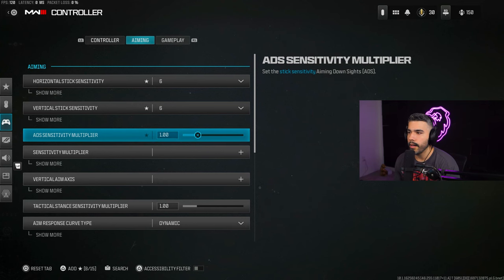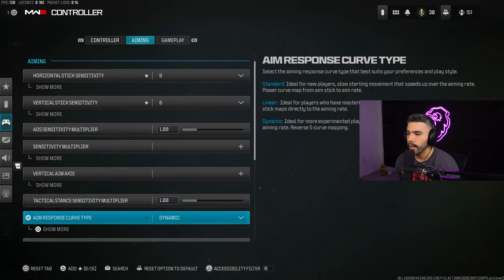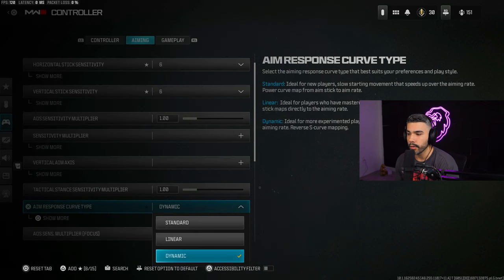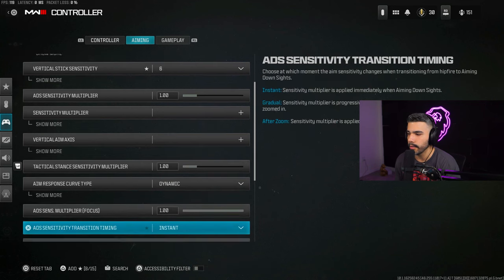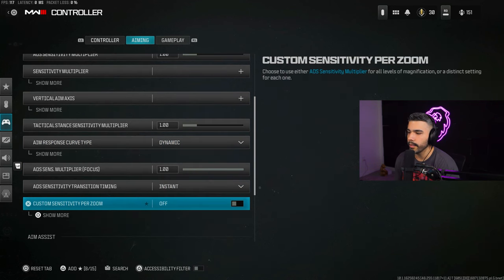Something you really want to do is set your Aim Response Curve Type to Dynamic. This is a setting that pro players have been using for years — maybe 90% or more use it. It allows you to snap onto people a lot easier. Basically it goes from fast to slow: when you move your stick fast it's fast, and when you slow down your stick also slows down, making you more consistent and able to snap and hit those shots.